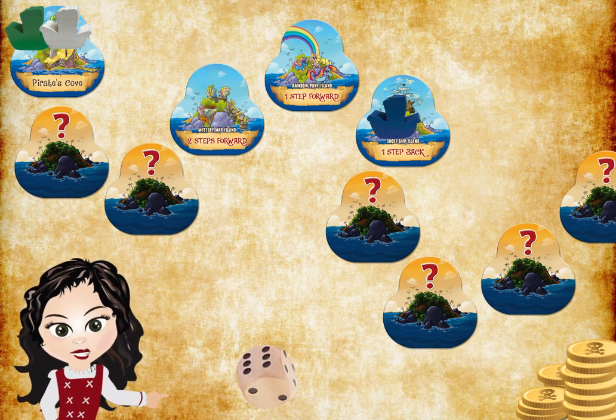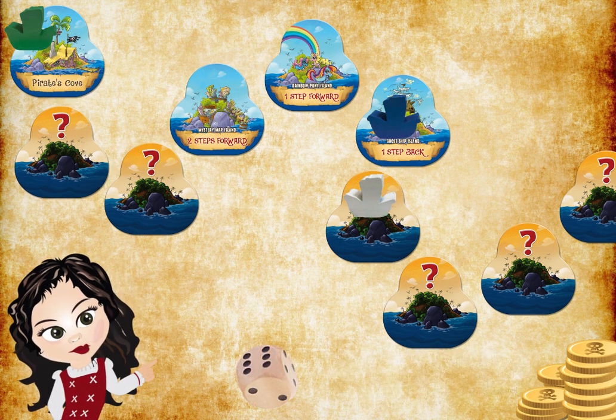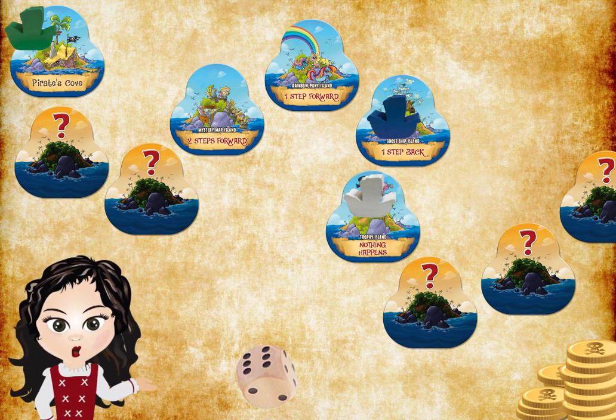Player two rolls a six and moves six spaces forward to Trophy Island, where nothing happens, so her turn is over.